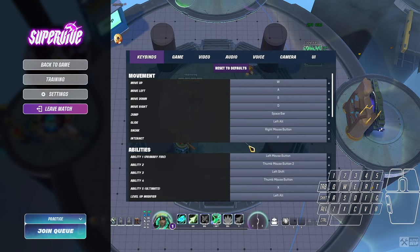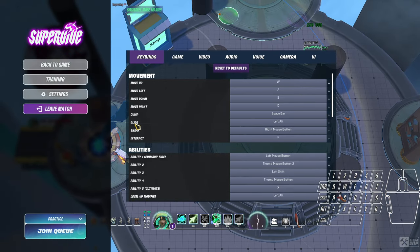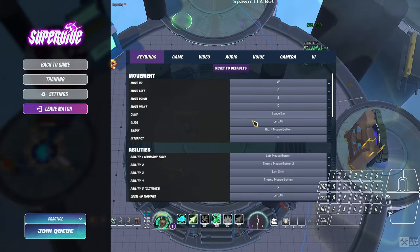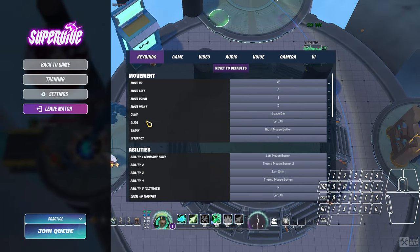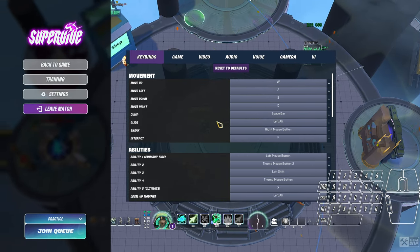We're going to do the whole settings video in one take. First up, it's important to separate your glider and jump keybinds onto separate keys so that you don't accidentally glide and get spiked and die, and you'll get better control of your glider.